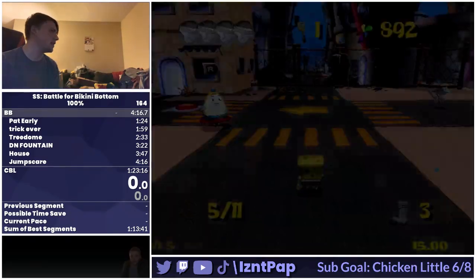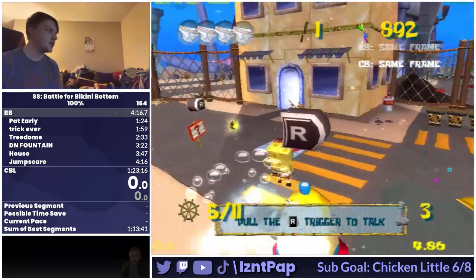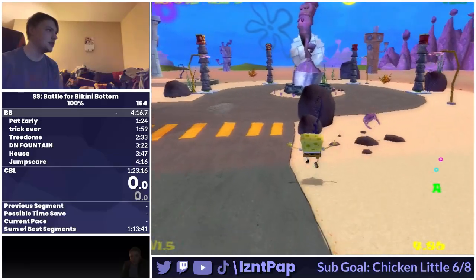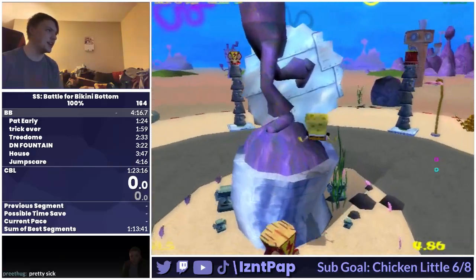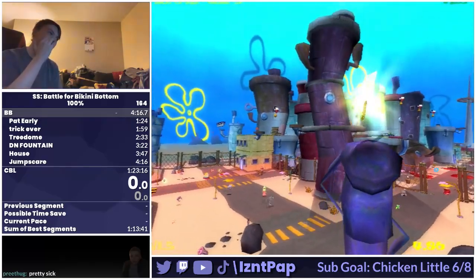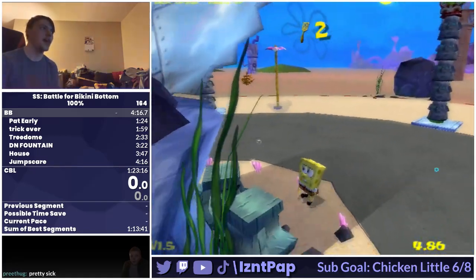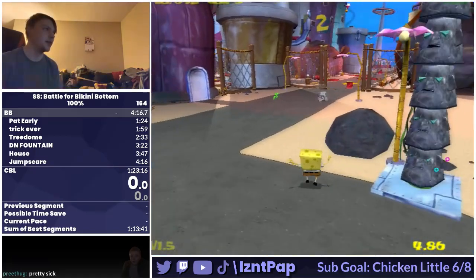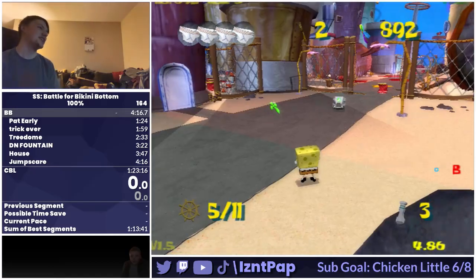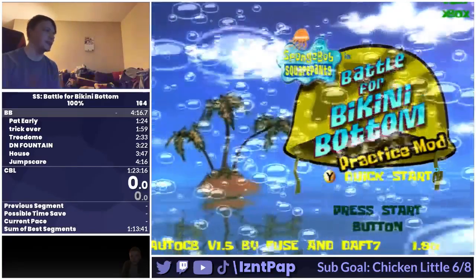We're going to leave the spat for later, so you're going to want to get the wheel spat here, and then get this, because it takes a lot of time to get that spat. You got to go up, get this, and then go up again when you're over there on the fallen building. This is insane that you can actually do Tiki's Go Boom with an ACB honestly.